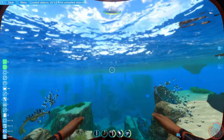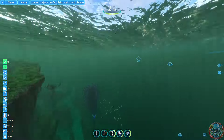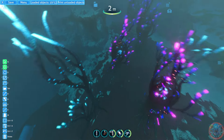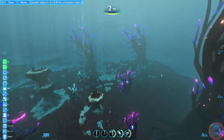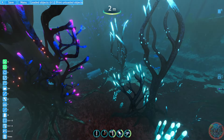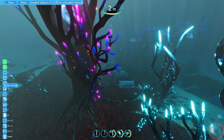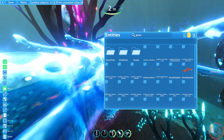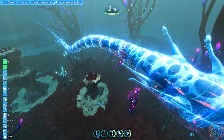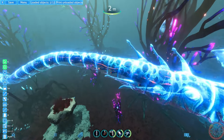Let's say I wanted to make a custom biome — I'll give you a sneak peek of something I've been working on. I took the red grass biome and I'm adding prefabs from the Lost River. You can even place creatures wherever you want. For example, I could put a ghost leviathan right here. As long as you're in the structure editor, he won't move, but in a normal survival playthrough he will.